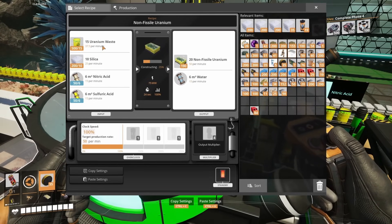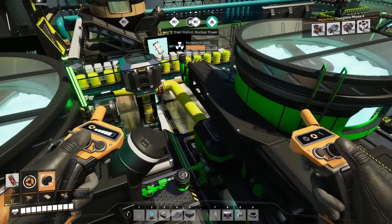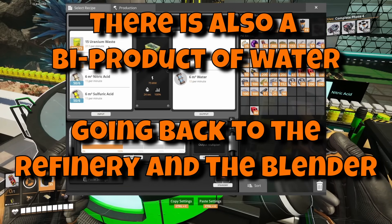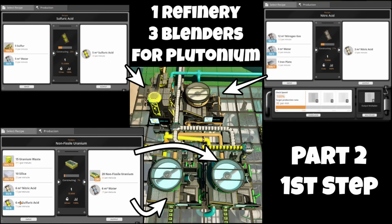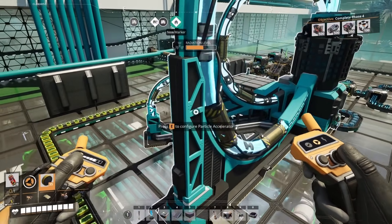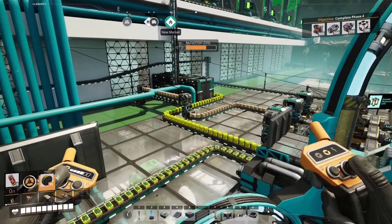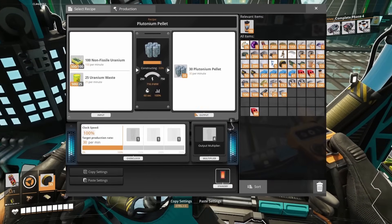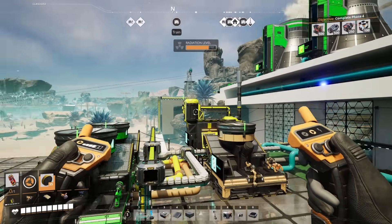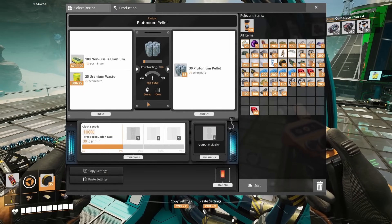The outputs of the nitric acid and the sulfuric acid are split into two blenders. These two blenders are making non-fissile uranium. Inside them we have uranium waste coming in, the silica we were bringing in from the other train station, and then the nitric acid and sulfuric acid feeding both blenders.